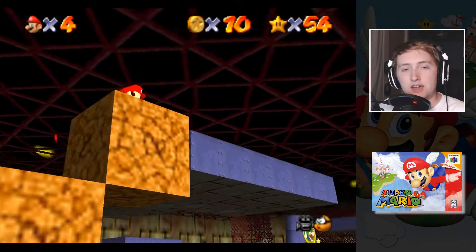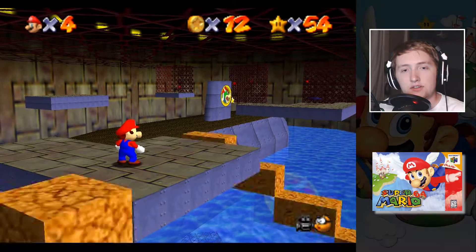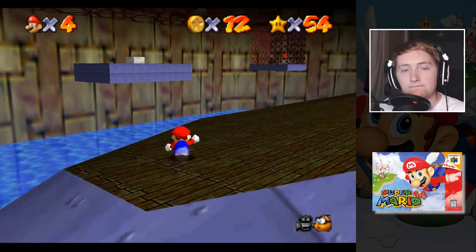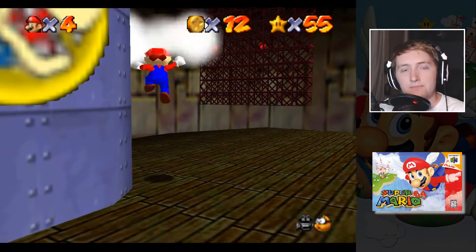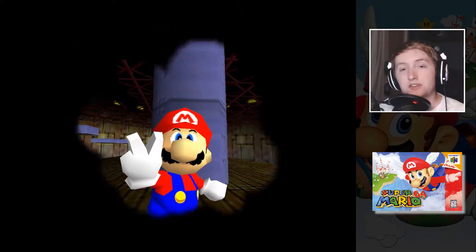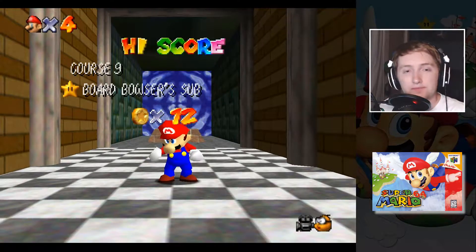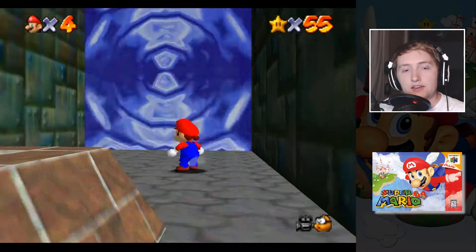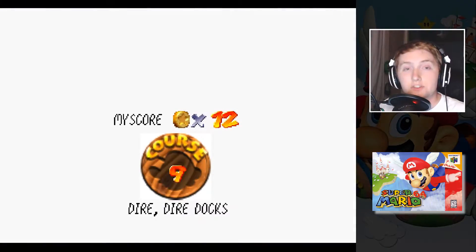I actually took the wrong platform up but this works. The reason why we come here first is because Bowser's sub leaves and then the water level moves behind Bowser's course. So now we can go behind here, and we're gonna finish this world before we go fight Bowser.